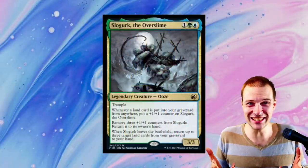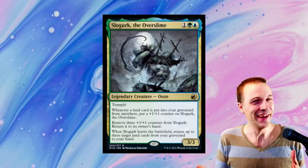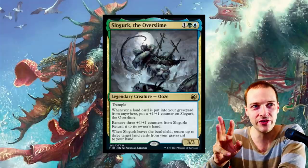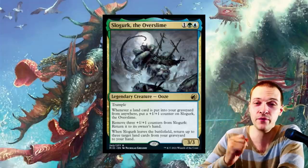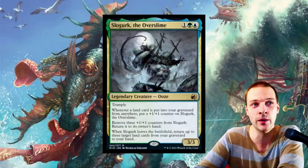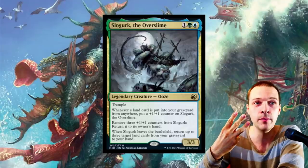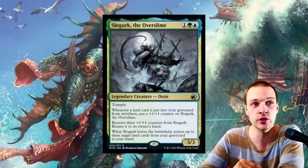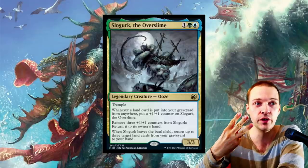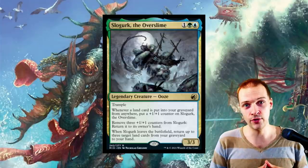Hello everybody and welcome to CDH Television with a card review of Slughurk the Overslime. It's a free mana cost Simic (green/blue) legendary creature — Ooze with trample, 3/3. Whenever a land card is put into your graveyard from anywhere, put a +1/+1 counter on it. You can also remove three +1/+1 counters to return it to its owner's hand. When Slughurk leaves the battlefield, return up to three target land cards from your graveyard to your hand. He's basically a land Simic graveyard commander.